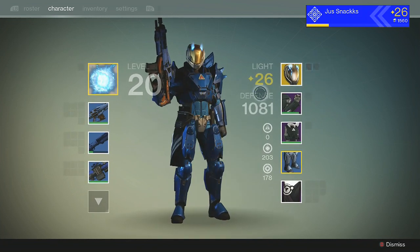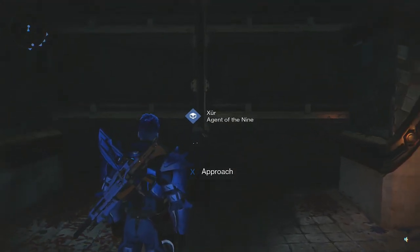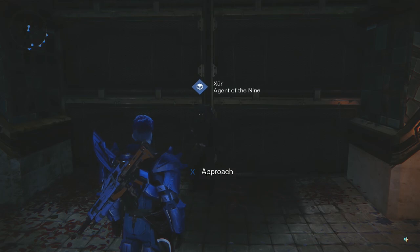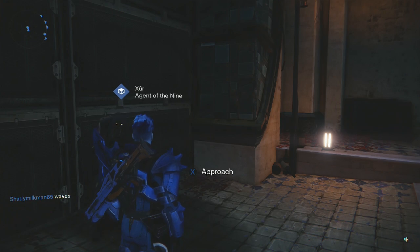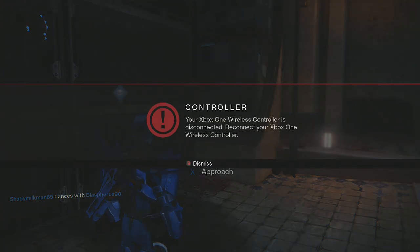Anyway man, that's where the Agent of the Nine is — out in the North Tower chilling in the corner. So if you got enough Strange Coins or Motes of Light, then stop by. My function here is to put you on. Anyway man, got another video coming out later today. Thanks for watching, make sure you rate, comment, subscribe, all that good stuff. Leave comments below — I'm out, see ya.